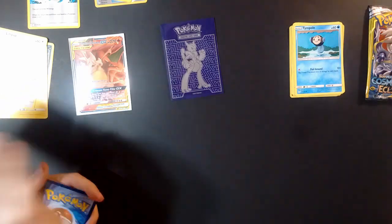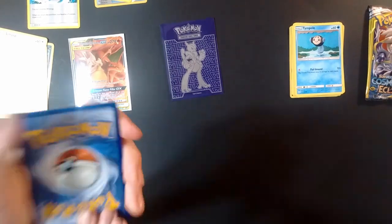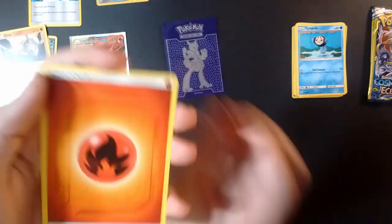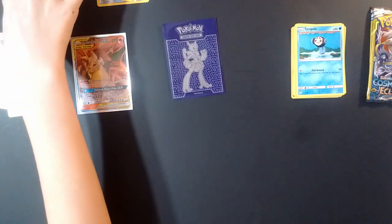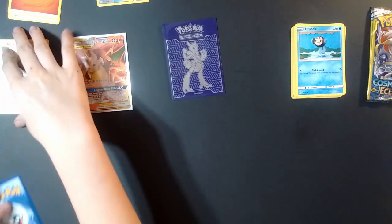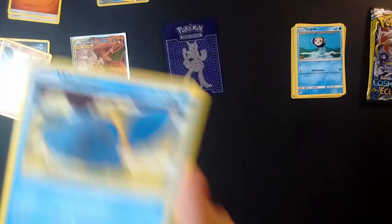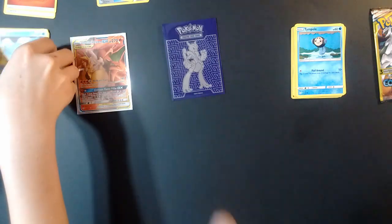Here's an ad card. We're going to start this off with an Onix — nice, that is a very cool Onix! A Fire Energy, because you always need your energy. And the last one is a Wailmer. Not bad! Dollar Tree Penny Packs — make sure to check out that video, we'll link it in the description.